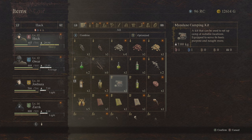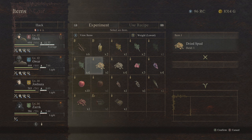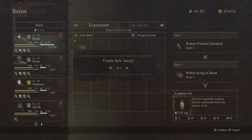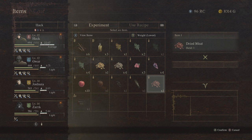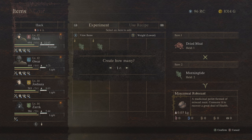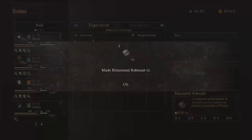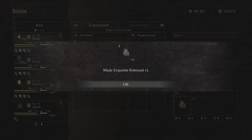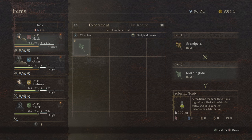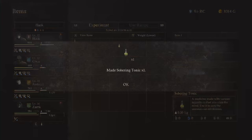Another huge inventory mistake is never combining your ingredients and consumables to make better items. As you adventure through Dragon's Dogma 2 you'll be picking up tons of consumable items and ingredients, and you can run out of space very quickly if you're not careful. To help reduce the amount of items in your inventory and also reduce your carry weight, you should definitely combine these items as often as possible using the combine menu, which is conveniently located in the same inventory screen. Item combinations typically result in stronger effects like greater healing or stamina return, and the resulting crafted items usually weigh less than what you combined in the first place.